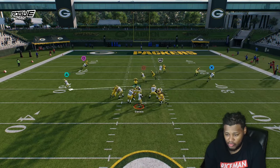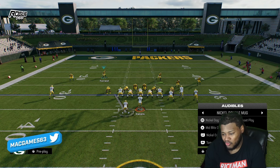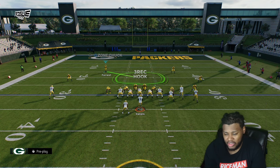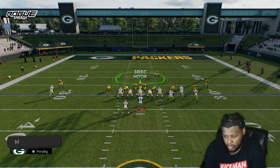Somebody is going to be running free from one of those sides every single time. If you want to do it out of zone coverage, call your nickel three buzz, set that up, show blitz, and blitz those linebackers on the side — probably drop one in there.